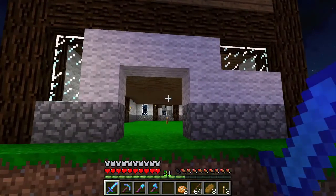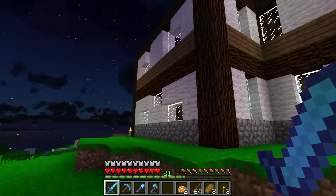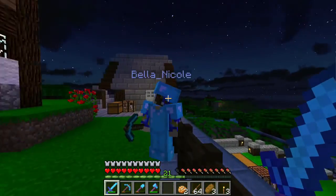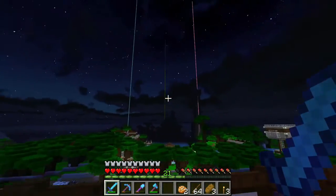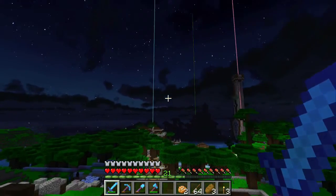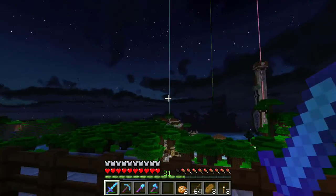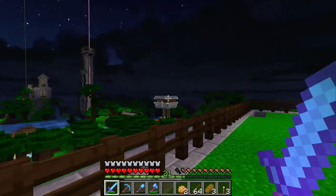I think it's going to look great. And if you look at the view - oh yeah, I wish I could have a house in real life on a hill looking at this. That would be awesome! And that's Bella's laser light show over there - she's got three beacons, that's just showing off.